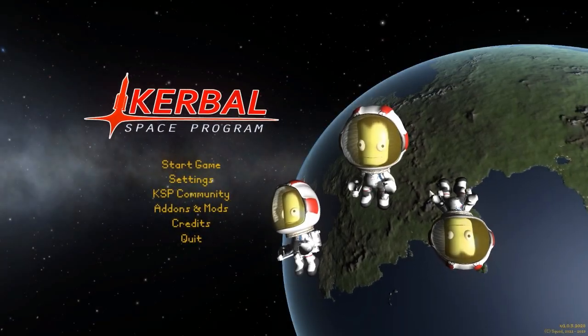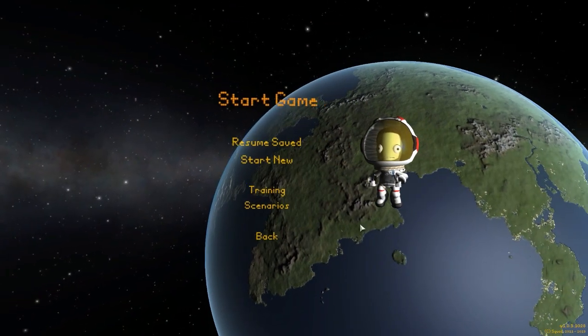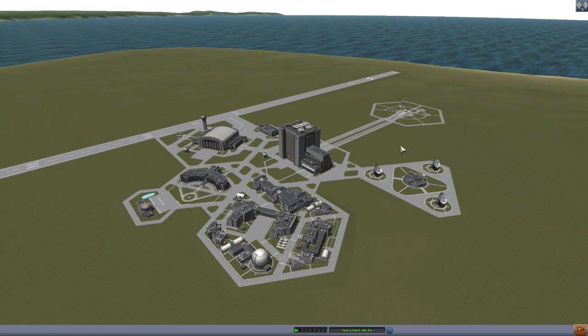Hello everyone, and welcome back to Korobo Space Program, where today we're having a look at yet another wonderful mod, this time in the form of Nana Wildfire, which is being made by forum user Kimiko. What this glorious little piece of work looks to add into the game is a basic fire simulation system, and that is both terrifying and awesome. I absolutely love this mod — it's one of those mods to add a bit more realism into the game, and of course more consequences for your bad piloting.